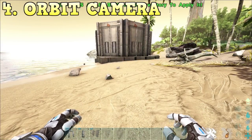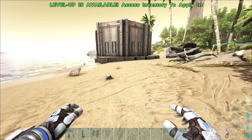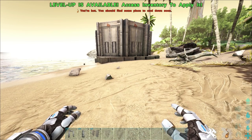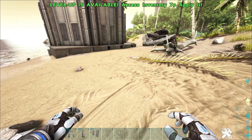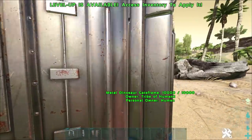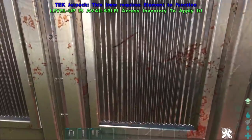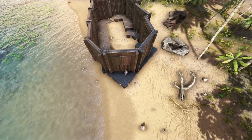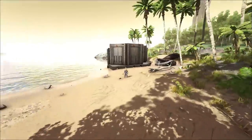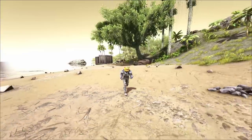Number four may seem very simple to about 90% of players, but not everyone knows you can do this. On PC this is normally called K-Mode — you press K and you can zoom out into an orbit camera. I believe this is on console as well, just called the orbit camera. This can be used in a lot of different ways. Mainly PvP — you've come up to this base, it's all locked, and you want to see what's inside. You press K and you can peer over and have a look at the foundations, see the smithy, the dinos, and now you know what you need to raid them.